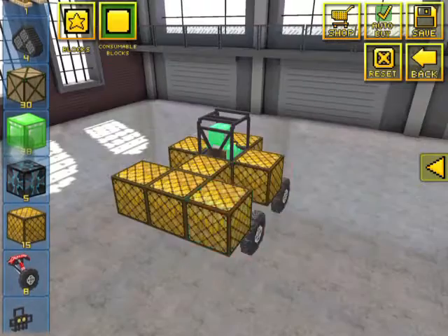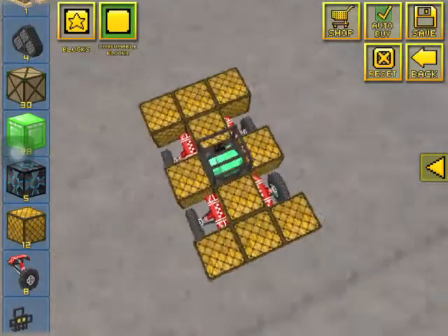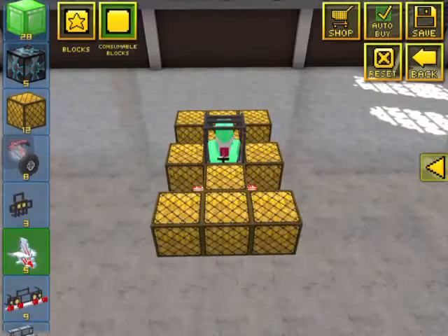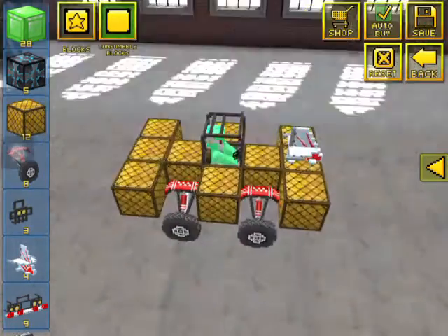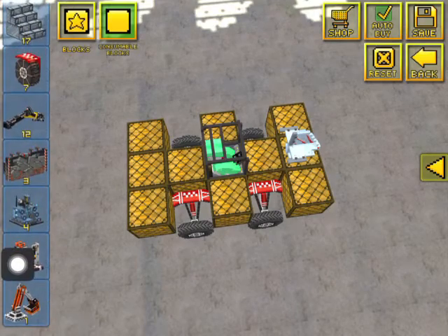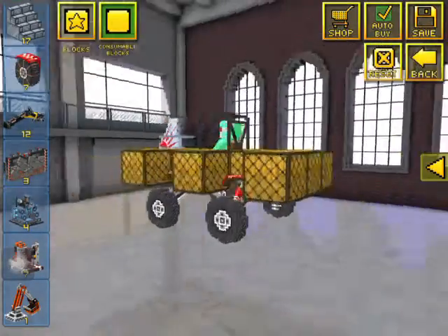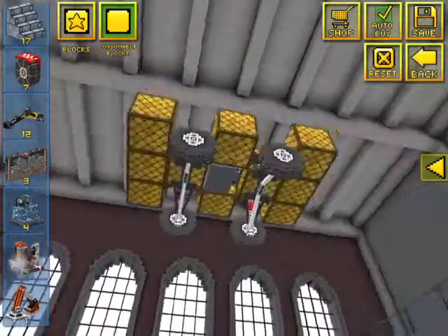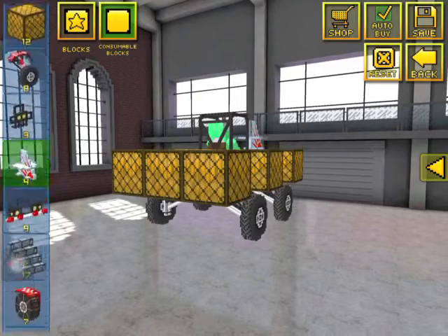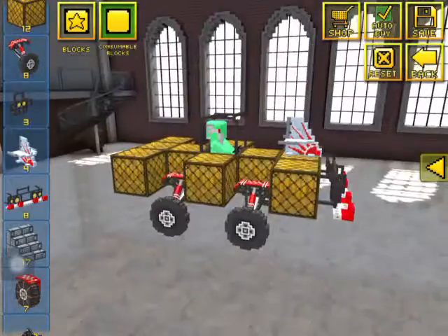Let's add a little more to our car. Probably should put this on — I'm pretty sure this helps you with turning. Also, the farther apart you have your wheels, the harder it becomes to turn. This is like the closest you can put your wheels for the sharpest turns. And let's randomly place this on here because it makes it look more like a car.